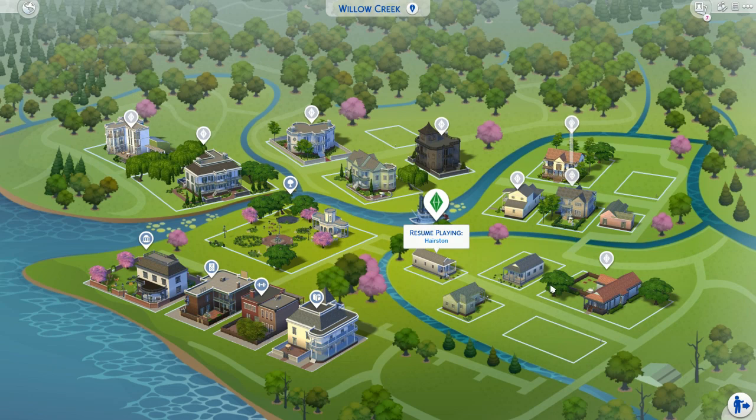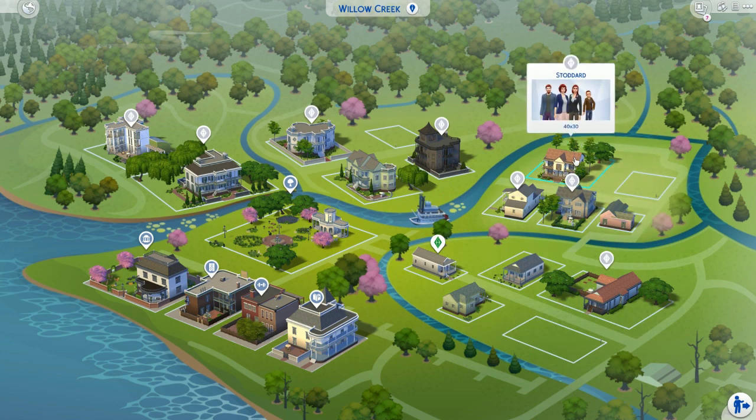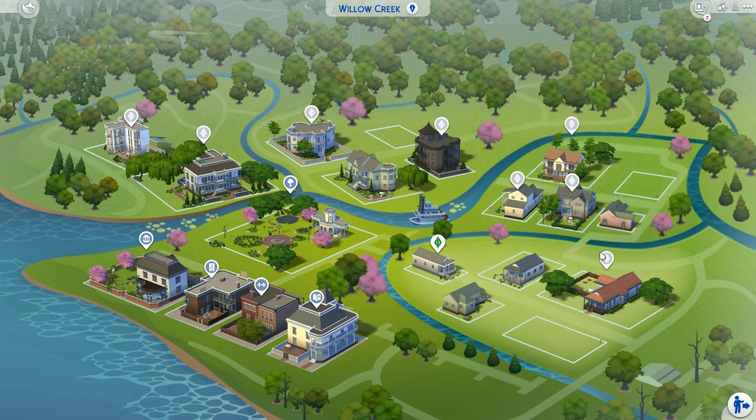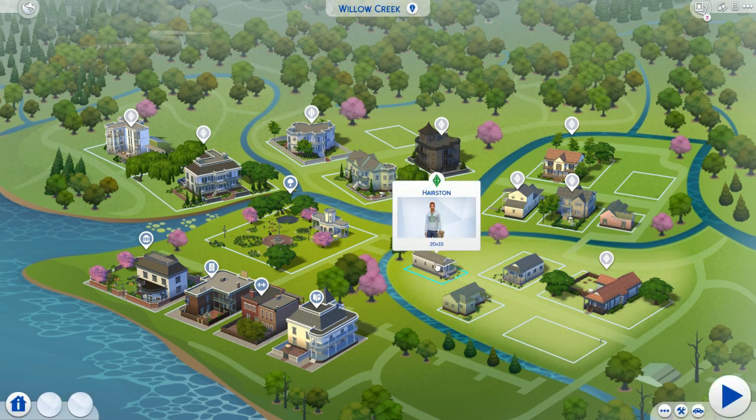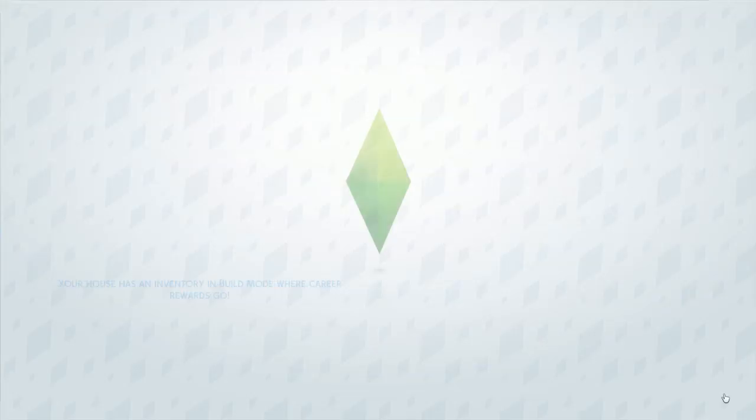After you press play you're presented with your loading screen, and this will show where your sim lives. Vincent lives in Willow Creek - that's his house there, identified with the green plumbob as opposed to the grayed out ones. The grayed out ones mean there's somebody living in there but we haven't played them. You click on your household and press play.